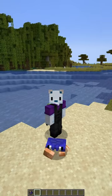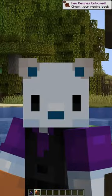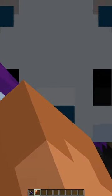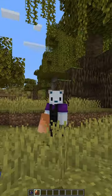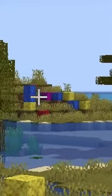These guys spawn in mangrove swamps, and when you murder them brutally without any remorse, they give you the crab claw, which looks amazing. The crab claw allows you to place blocks really far away, but all you get is coral blocks — the range is insane. It goes so far away.